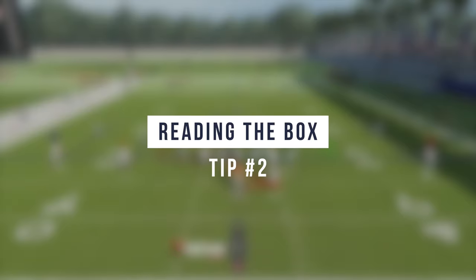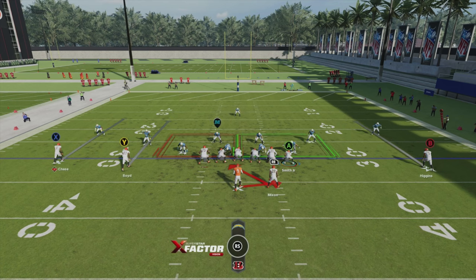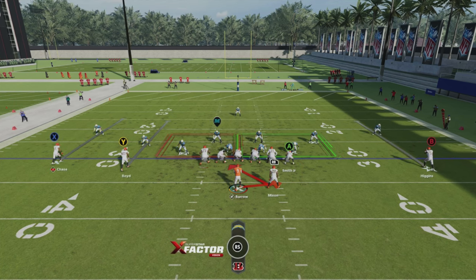The second pre-snap read that will help you in the run game is reading the box. The box is the defensive running zone that starts 5 yards outside the tackle on each side and 7 yards deep off the line of scrimmage. Madden does a great job assisting with the red and green squares on each side of the center to showcase this. If the box is green, you have equal or more blockers than defenders, and if it's red, there are more defenders than blockers.